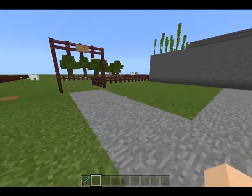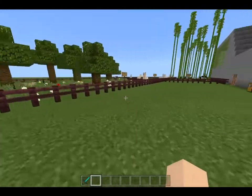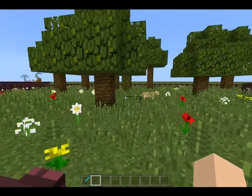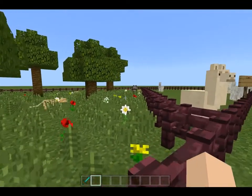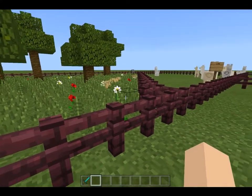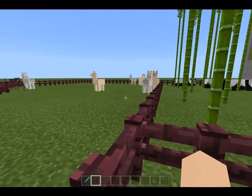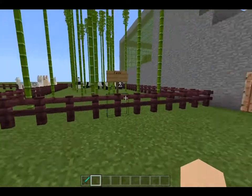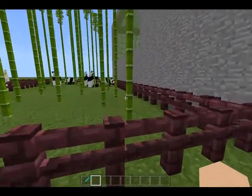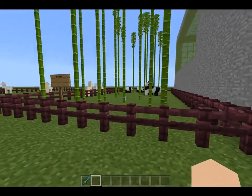And then over here we got jungle areas. Here we got the ocelots — they got a nice jungly area, but there's also a cow in there that somehow managed to get in, I still don't really know how. Here we got the llamas, very nice indeed. And then here we got pandas with the tall bamboo. I think I had to cut off part of the llama cage to create the panda enclosure.